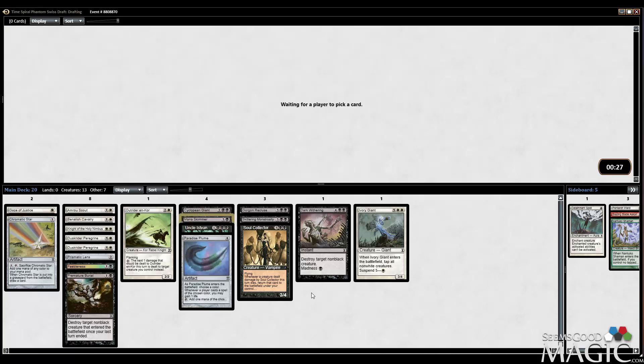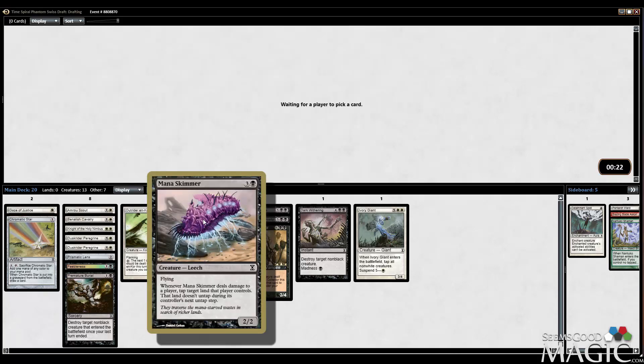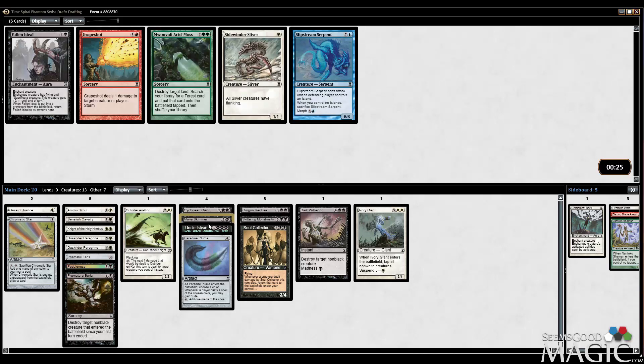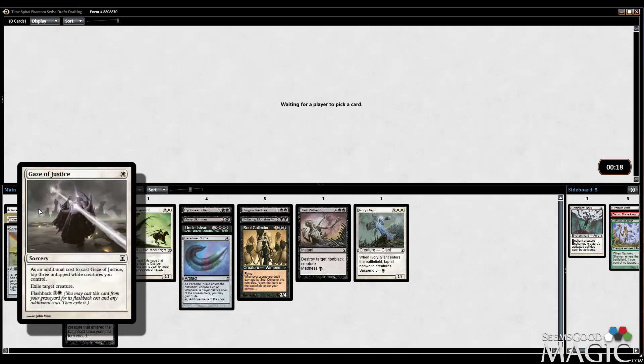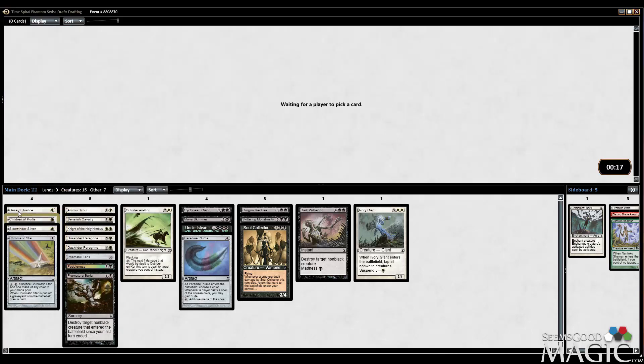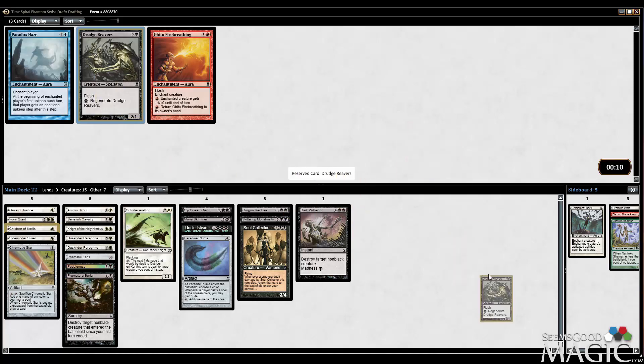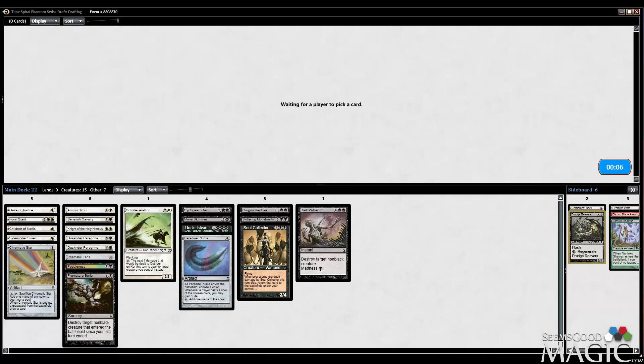Mana Skimmer is actually pretty neat. It's a 2/2 flyer for 4, and when it deals damage to a player, tap target land that player controls and it doesn't untap during its controller's next untap step. So it's an interesting aggressive creature. I'm going to take the Sidewinder Sliver. Gaze of Justice is something that I need to consider — the more white creatures I have at a lower cost, the better. It's a really weird deck. I feel like we're gonna suffer from a lot of mana issues. So many Drudge Reavers — I really don't want to play this card, the rate is not very good.